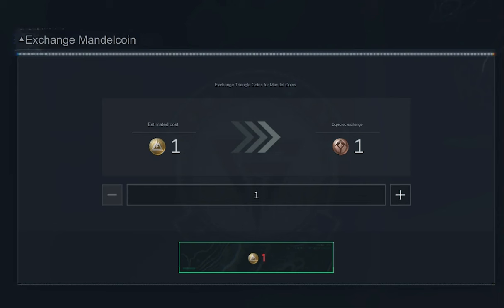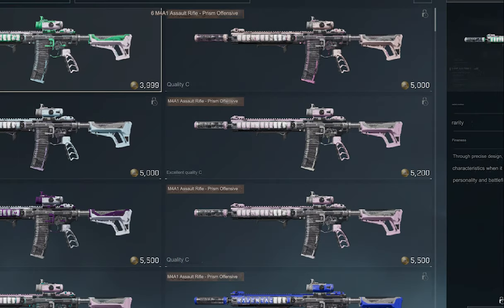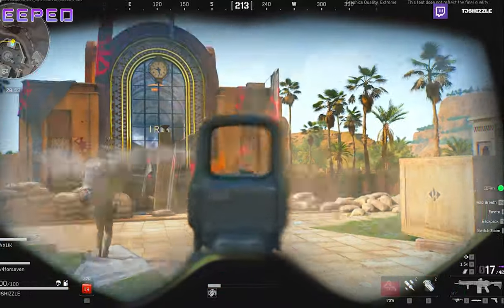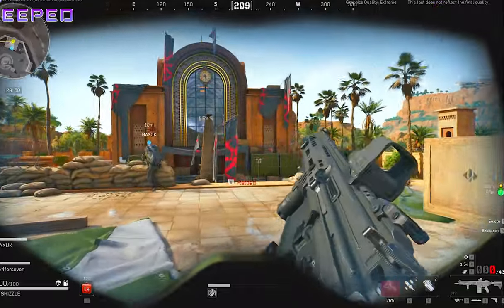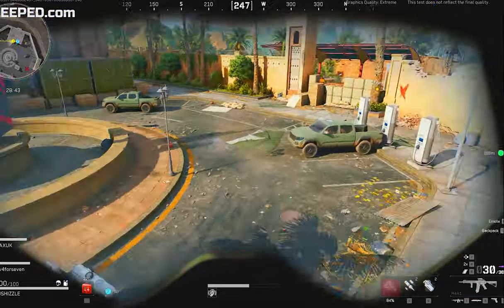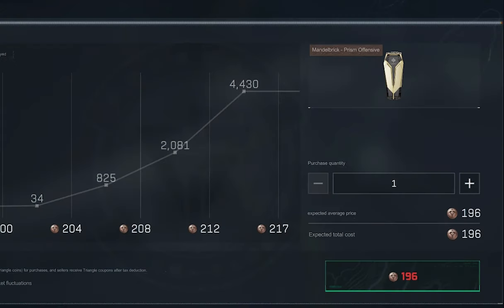The example we have here is the Prism Offensive transparent M4 skin and different variations of that. It's kind of like CS:GO. Here's a quick example: you load into a raid, have a good raid, get out with a mandle brick in your stash. You can sell that mandle brick as-is for bronze coins on a solid market with volume and price action. These are a one-to-one exchange from the premium currency — say 196 gold triangle coins exchanged for a mandle brick coin.